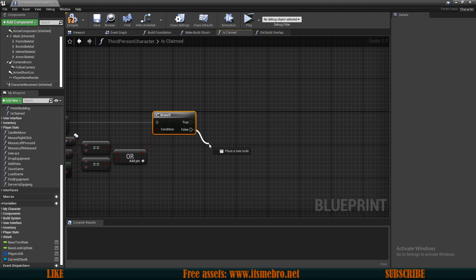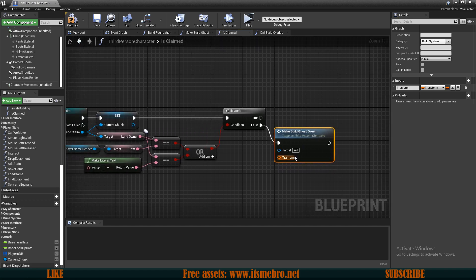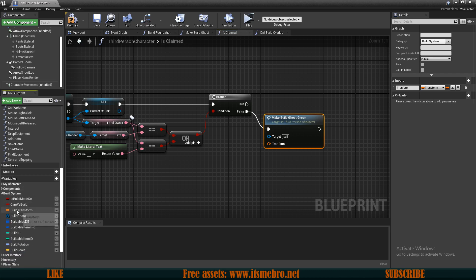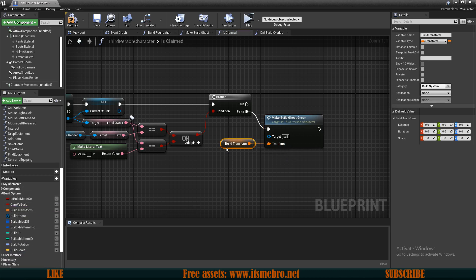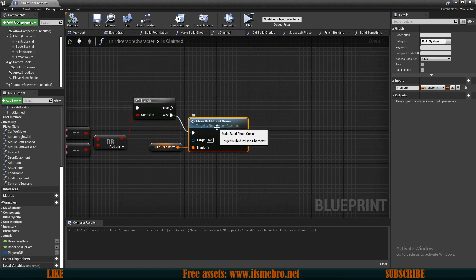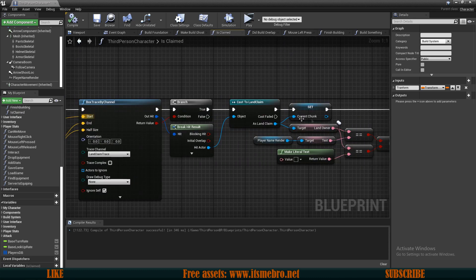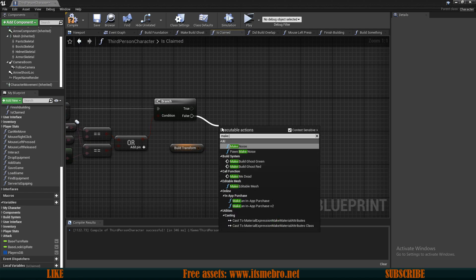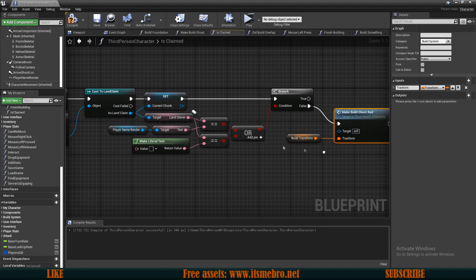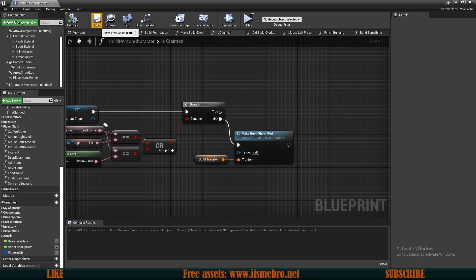If the OR returns false — meaning neither condition is true — that means this chunk is already owned by somebody else. In that case we want to make the build ghost red. Make sure you don't accidentally make the build ghost green in the 'is claimed' function; on false we want to make it red, since we are forbidden from building in that location.